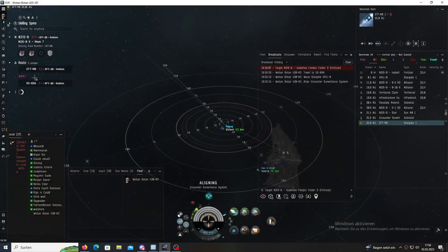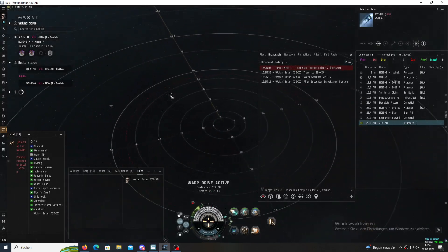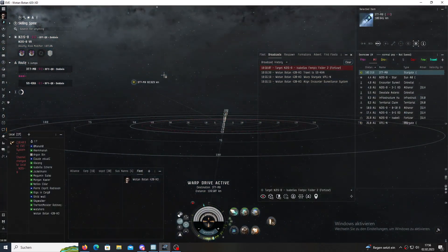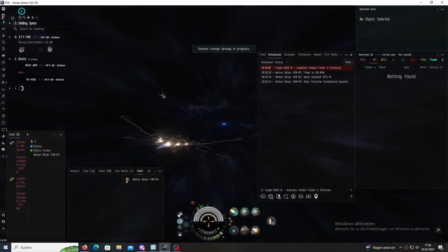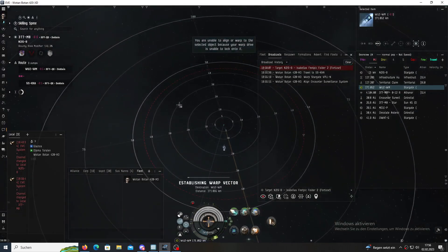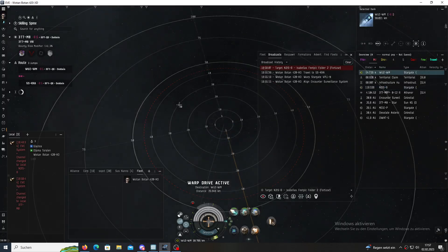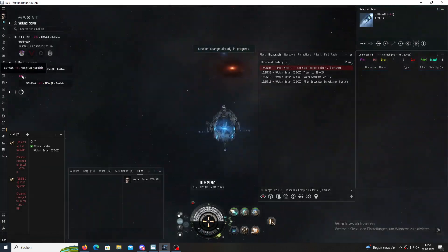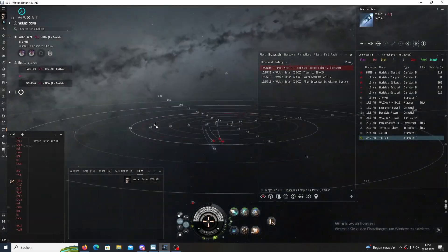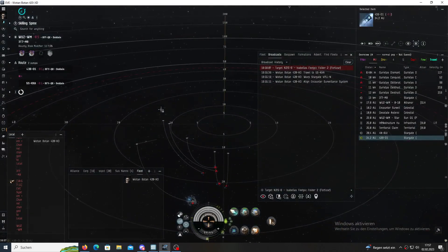When I'm saying 'start traveling', you're starting traveling to the broadcast destination. Sometimes I'm telling you something like 'hold' — the next command is where we are traveling. 'Free burn' means you just free burn to destination, you're just traveling through. But sometimes I'm telling you something like 'hold two jumps before destination'. The reason is sometimes it's a system when we're roaming in enemy territory and nobody is in local, then we are out of intel — those little programs like SNT wouldn't react.